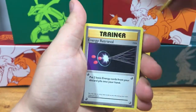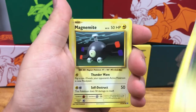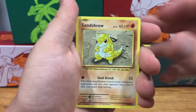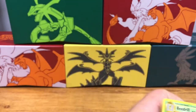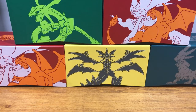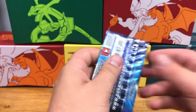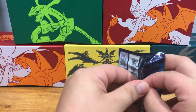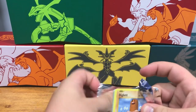So we've got a Magmar, an Energy Retrieval, Blastoise Spirit Link, Pikachu, Magnemite, Ponyta, Sandshrew, Vulpix, Reverse Holo Haunter, and a Non-Holographic Beedrill. We are jumping into the last pack of the video, hoping for a little bit of luck.